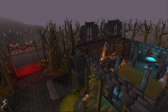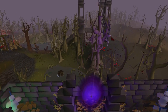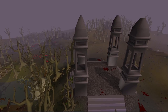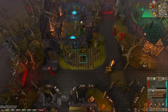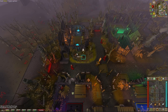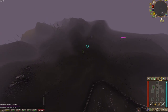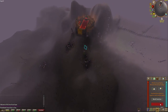To effectively use wilderness obelisks you should have the hard wilderness diaries complete, because this allows you to direct them to exactly where you want to go rather than being randomly teleported around the wilderness. If you don't have the hard wilderness diaries complete yet, you should definitely be using a burning amulet, which can teleport you just south of the lava maze and is extremely close to the chaos altar in level 38 wilderness.